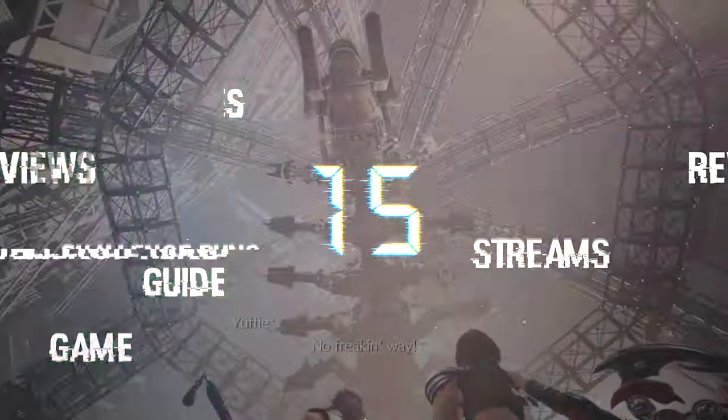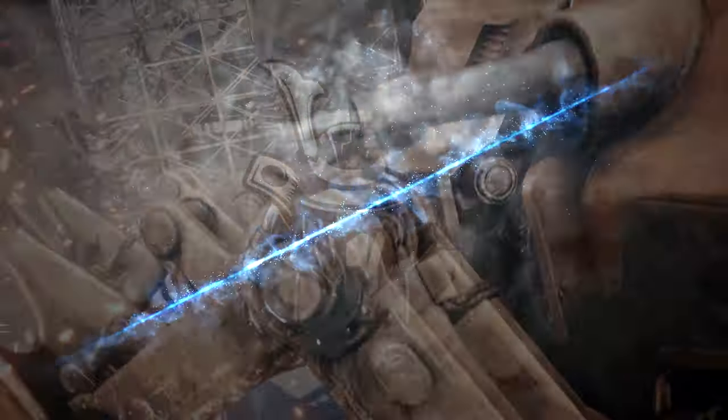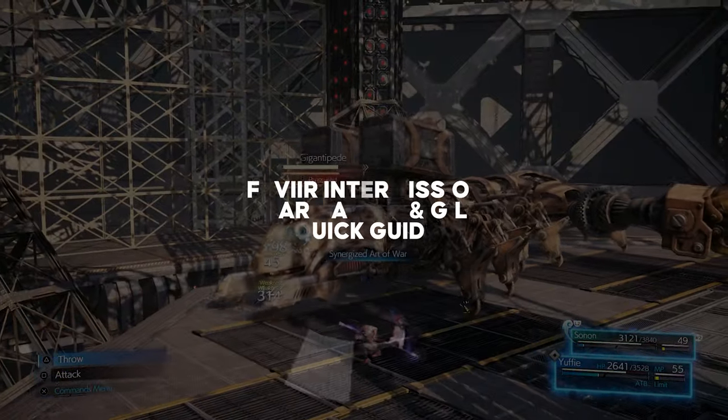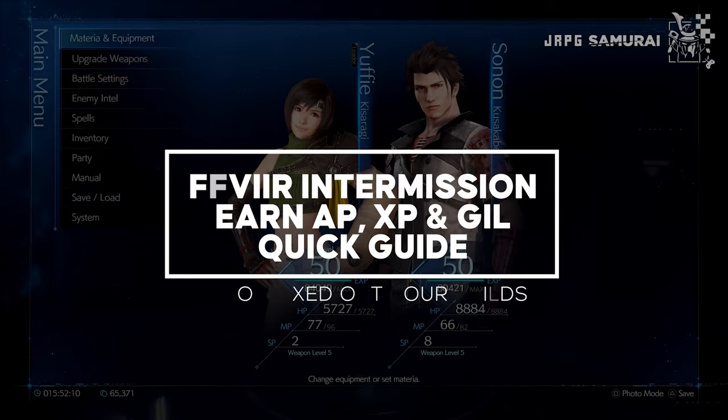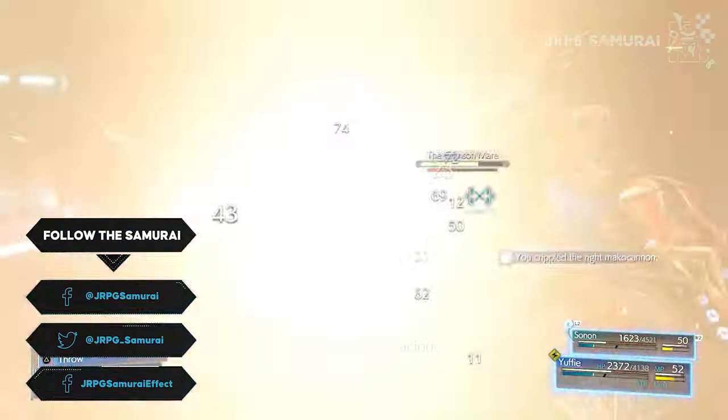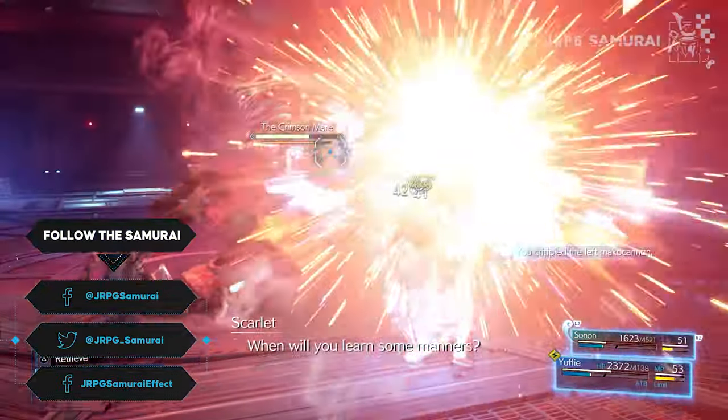I heard that you want to beat the hard mode and end game challenges, and of course it needs proper preparations. I will be showing you one of the fastest ways to earn tons of XP to reach the level 50 cap, a good amount of Gil, and loads of AP for your material needs that will greatly speed up your material maxing progress, so be sure to stick around till the end.